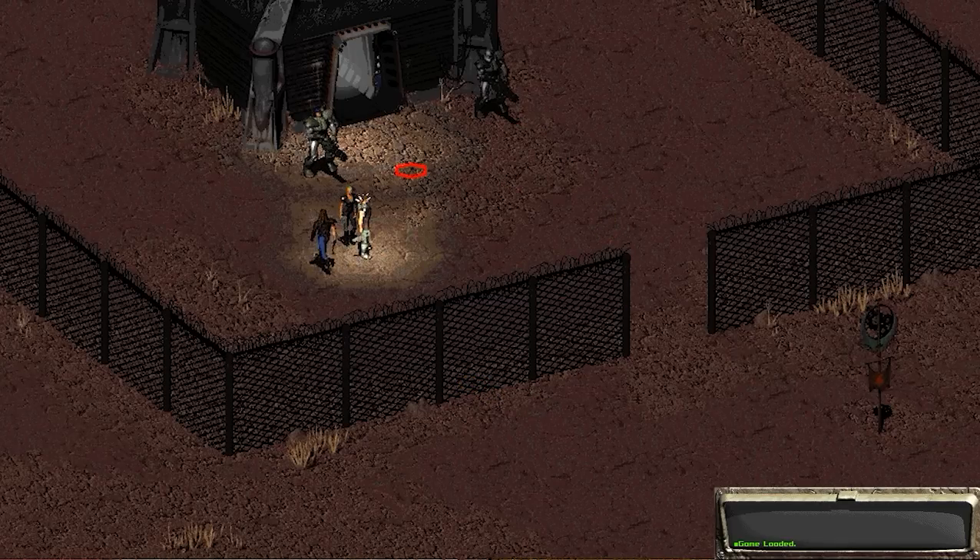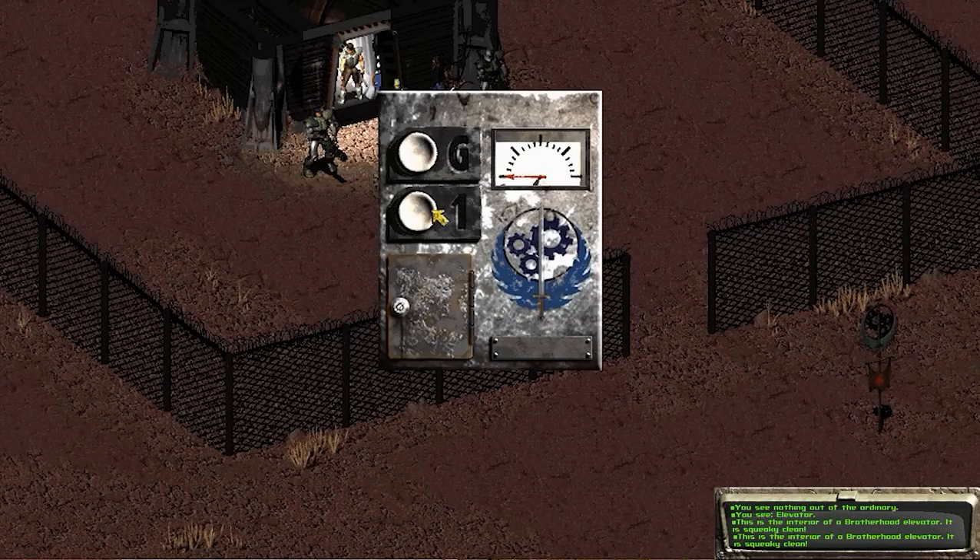We are here — we've gained entrance to the Brotherhood of Steel, and now we're going to go in and see what they have for us. I'm sure they'll have a few quests, and I'm hoping once we do them, they'll help us clear out the Cathedral. From the ground floor down to level 1. We've got the nice Brotherhood insignia there — classic.